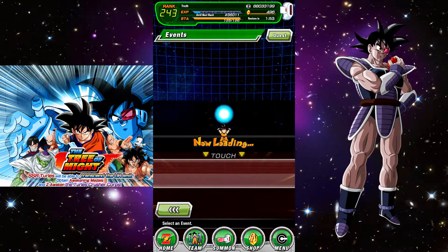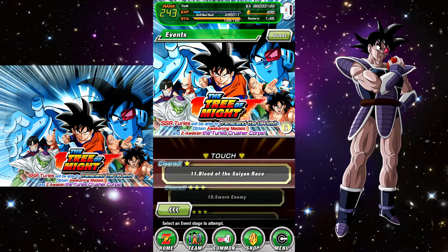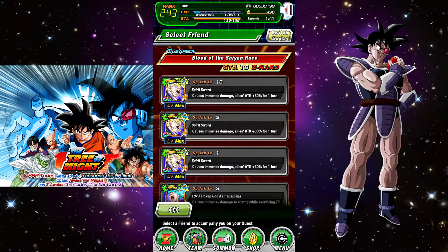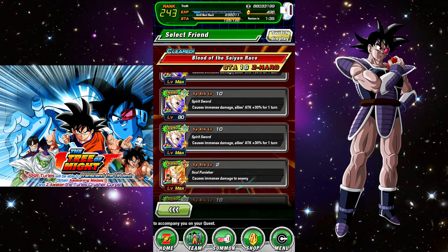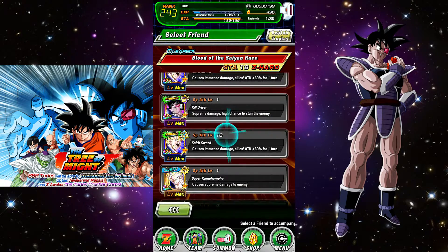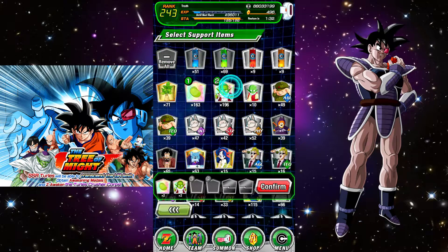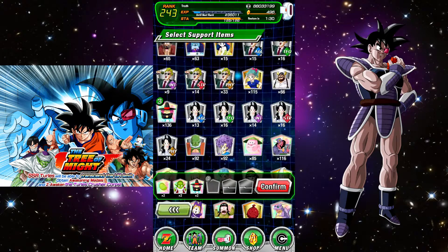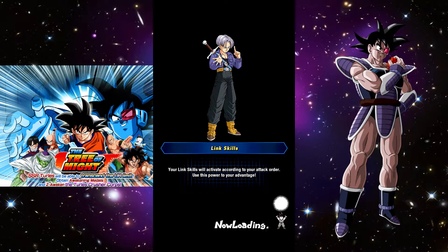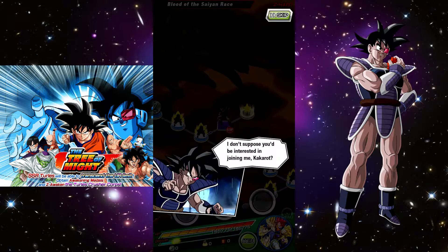This is the stage where you get the awakening medals to actually awaken Turlis into the super good version. We need a 10-star Super Vegito. Let's bring some Babas, and for the last slot — Ox King. I may use an item or two here, we'll see.